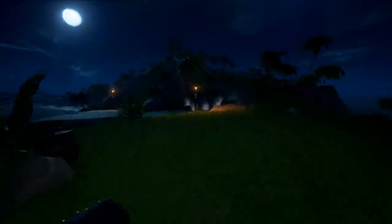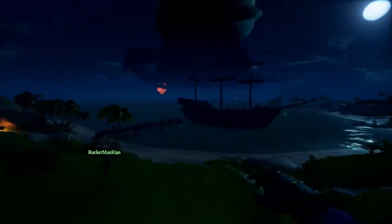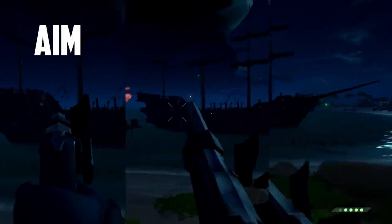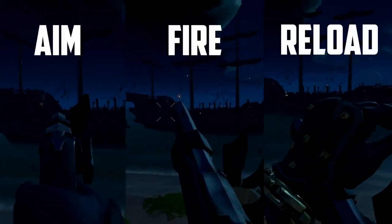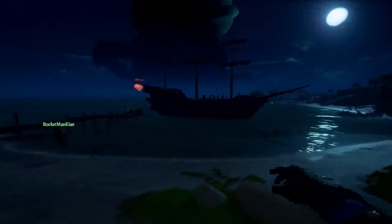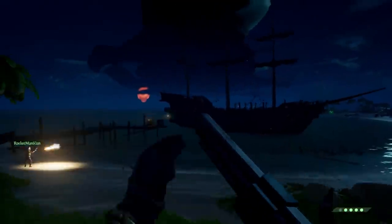Hey guys, Fuzzy here. Some basics before we start — aim, fire, reload. Aiming is the act of pointing the muzzle in the right direction, firing is the act of releasing the projectile towards the confirmed target, and reloading is allowing yourself to do the first two steps again. Simple, but notice the pattern: reloading is our most important part because the faster it is, the more shots you can fire, which increases the chances of a win during PvP.